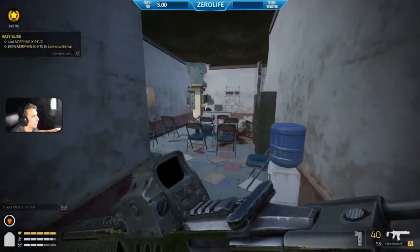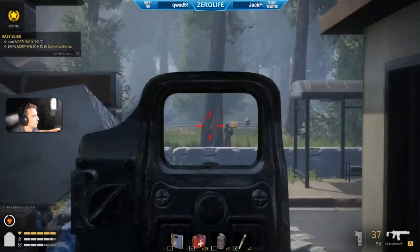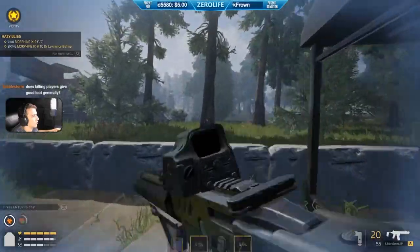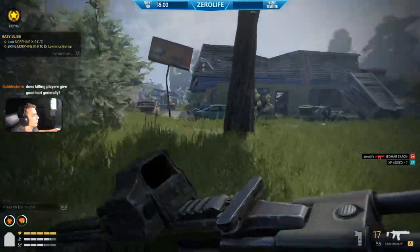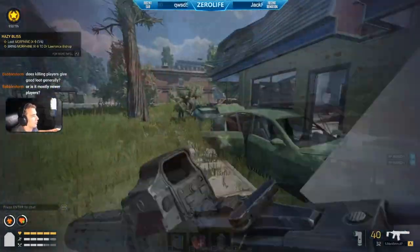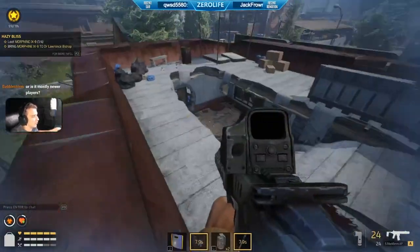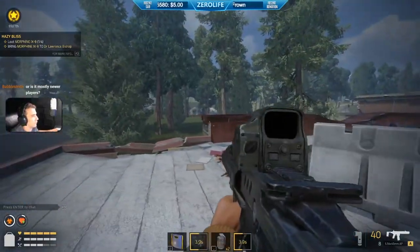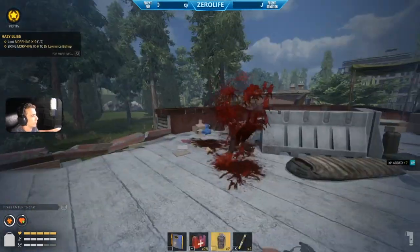Here is Outbreak New Dawn — there's a bit of gameplay from one of my live streams where I'm doing a three-versus-one fight at the police station in one of the main towns. Outbreak New Dawn is a free-to-play loot-and-shoot game — it's all about looting up, getting the best gear, going around fighting other players, fighting the undead, and just having a fun time. The game is currently in alpha and there'll be a link in the description below if you'd like to try it.